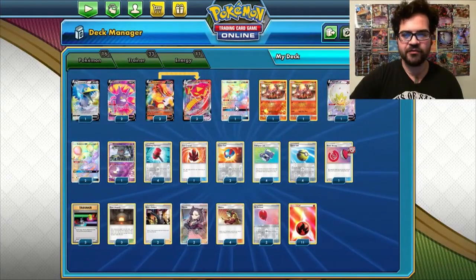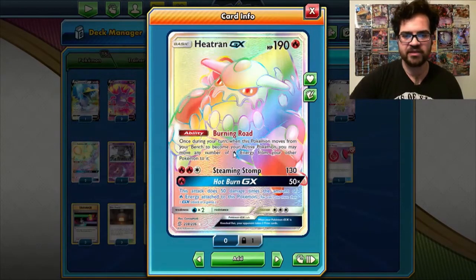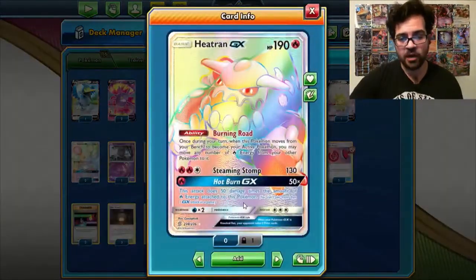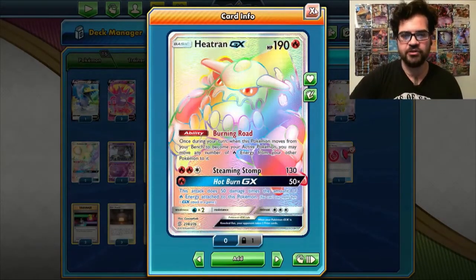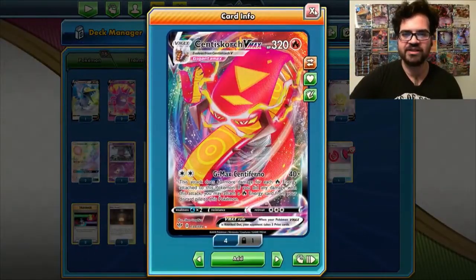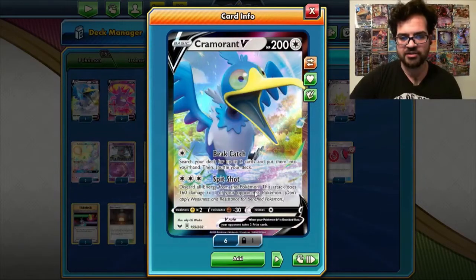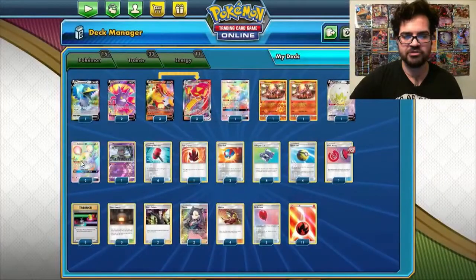We have the other two attackers in the deck: Heatran GX, which can move fire energies to it with its ability Burning Road — when it becomes active, move any number of fire energies from your other Pokemon to this one. The GX attack Hot Burn does 50 times the amount of fire energies attached to this Pokemon, to potentially help you one-shot a big Pokemon that you wouldn't usually be able to KO with Centiscorch VMAX. And we have a game finisher in Cramorant, which has the attack Spit Shot — discard all the energy from this Pokemon and hit for 160, which is exactly what you want to do to your opponent's Dedennes.